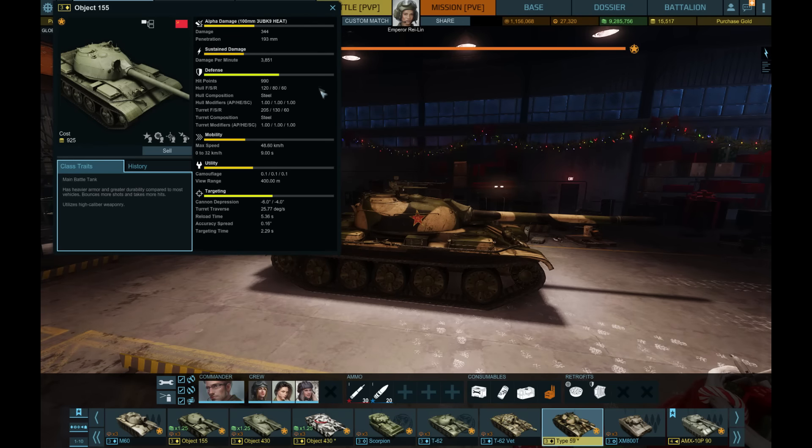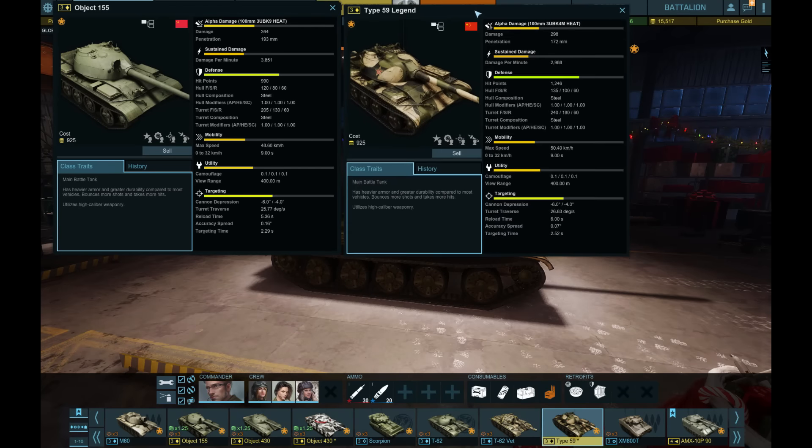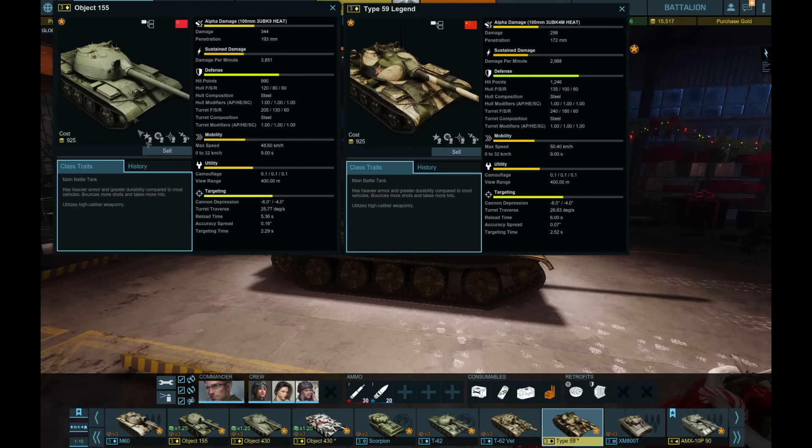It's kind of just an all-round tank — better in some aspects, worse in others. So let's jump into it. I've already pulled up the rest of the tanks here that you would get at Tier 3. This is a Tier 3 main battle tank, so let's compare the stats. The Type 59 Legend versus the Object 155.